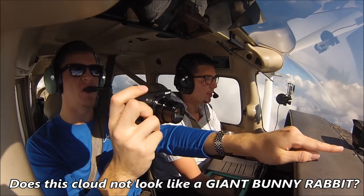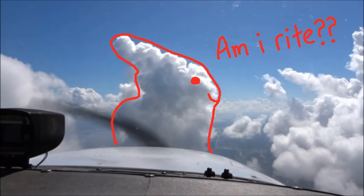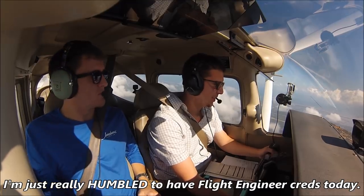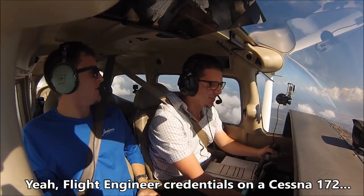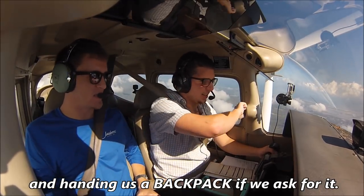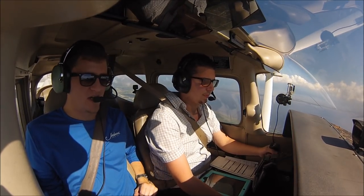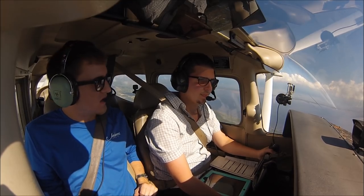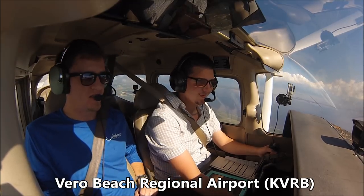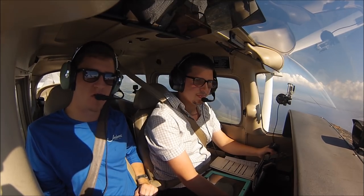Does this cloud not look like a giant bunny rabbit? I can see that. Yeah, I could see that. I'm just really humbled to have flight engineer credentials today — flight engineer credentials on a Cessna 172. We've got a lot of things to engineer back there, including the AC vent and handing us a backpack if we ask for it. Absolutely. Hey everybody, welcome on board Cessna Airlines, Flight 567 Delta Delta, currently heading southbound along the Victor 3 airway. This is the coast of Florida off to our left side right now. We're heading to Vero Beach to get some lunch. We are level at 4,000 feet on an IFR flight plan, so we'll be in and out of some clouds on the way there.